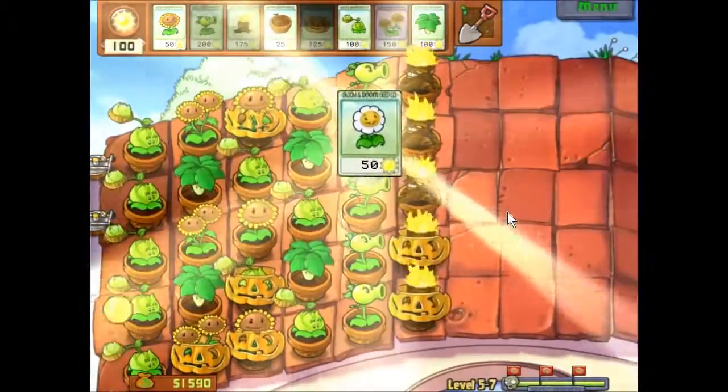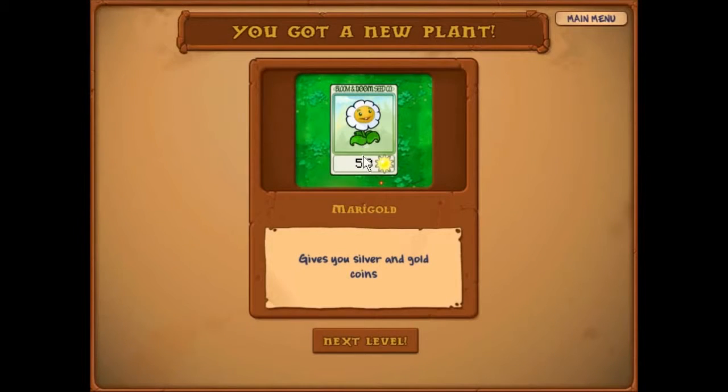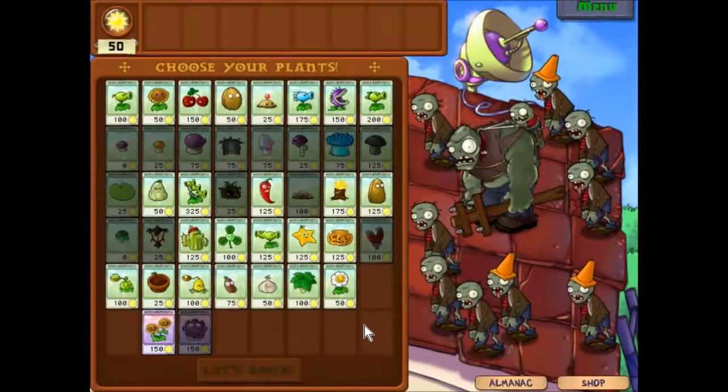That's your moneymaker right there — it's one of the key parts. So it gives you silver and gold coins. And when you buy the gold magnet, it automatically collects money for you. So there can be many ways to set that up.